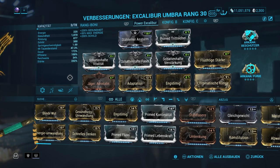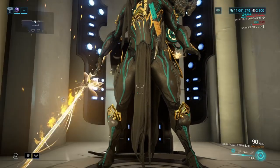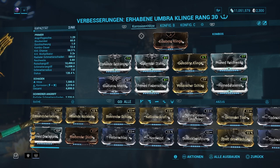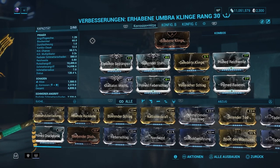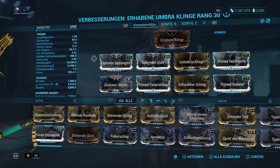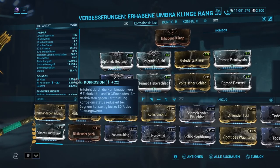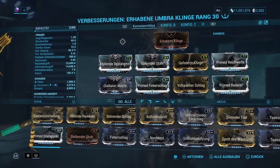So, ein richtig schönes Build zum Nachbauen. Schauen wir uns die Erhabene Klinge an – seine Ulti-Waffe. Wie ich die gemoddet habe: ganz einfach Korrosion plus Hitze. Das ist ein Allround-Build, mit dem wir gegen alle Gegnertruppen spielen können. Wenn wir Void-Mix spielen, ist dieses Build gegen alle drei Gegnertruppen am besten. Korrosion ist eingemoddet, Hitze kommt durch die Farbe mit rein.